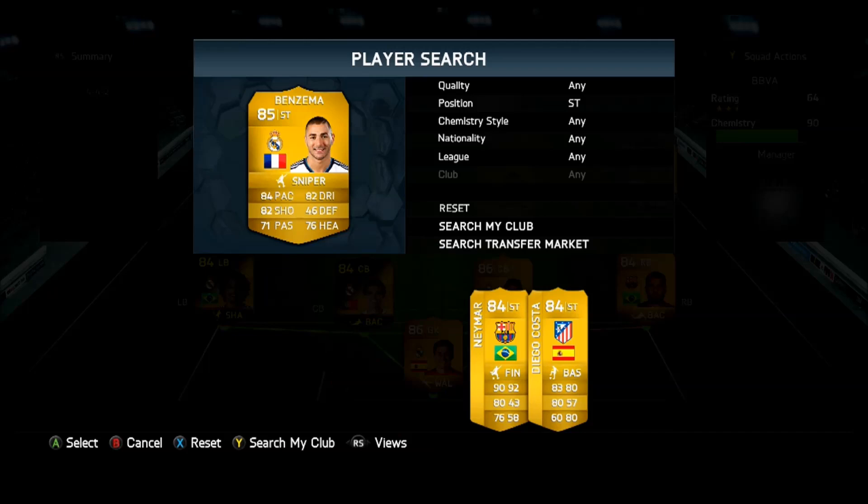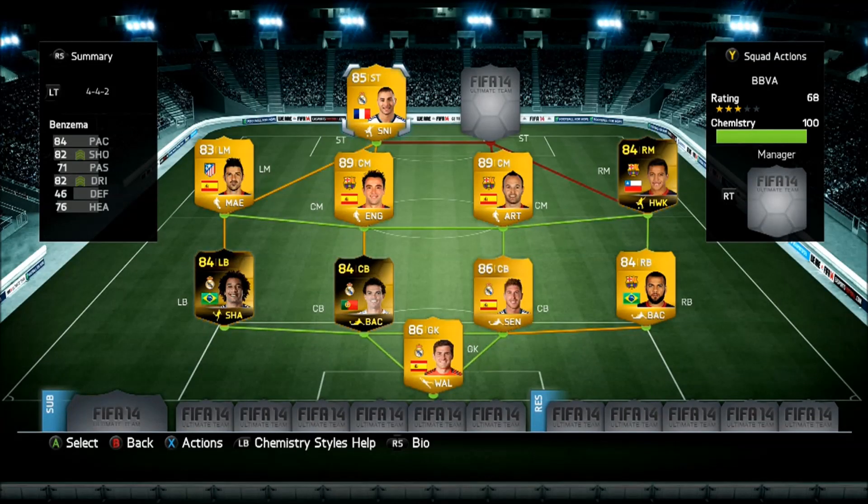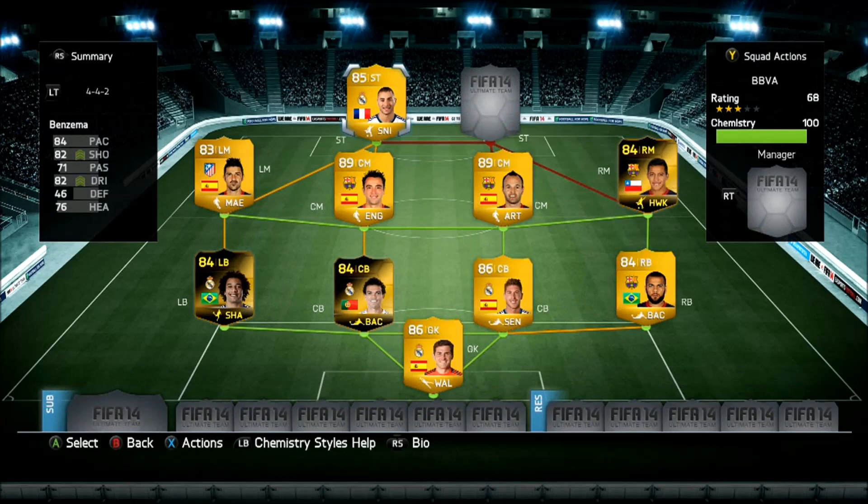Then we have Benzema - what a great player he is. He shrugs people off the ball with his height, he's so strong. He wins all the headers because of his height, which is six foot two, which is very good for a striker. Decent pace, decent shooting.